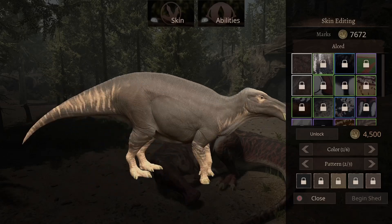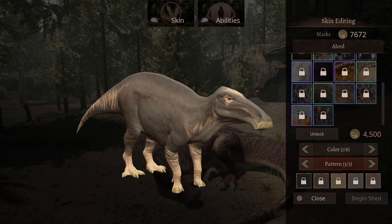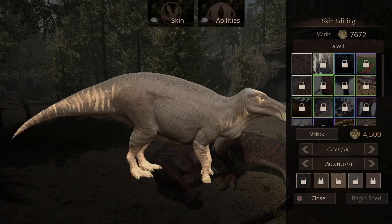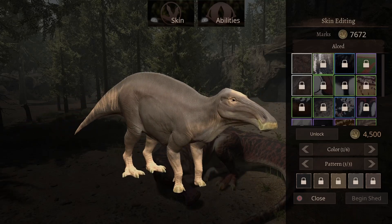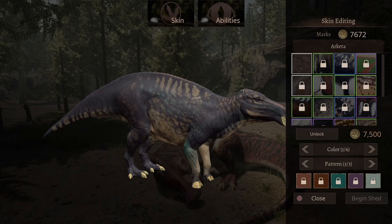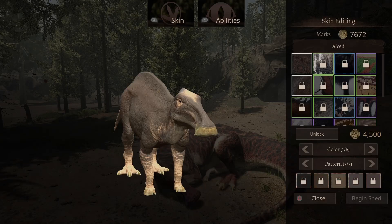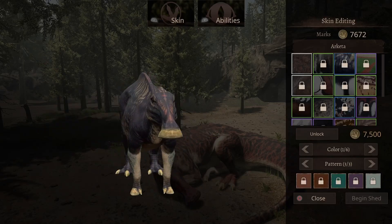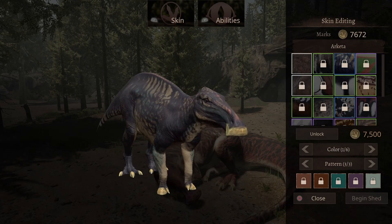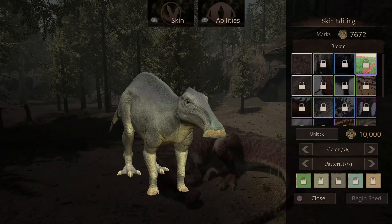The next skin is a completely brown one with a light gray as well. I'm not seeing a really big difference in the patterns of this skin. It's going to cost you 4,500 marks. The next one has a lot of black along with a light brown or dark brown color throughout its body — probably not much difference in patterns either, but you can tell the difference. This one will cost you 7,500 marks.